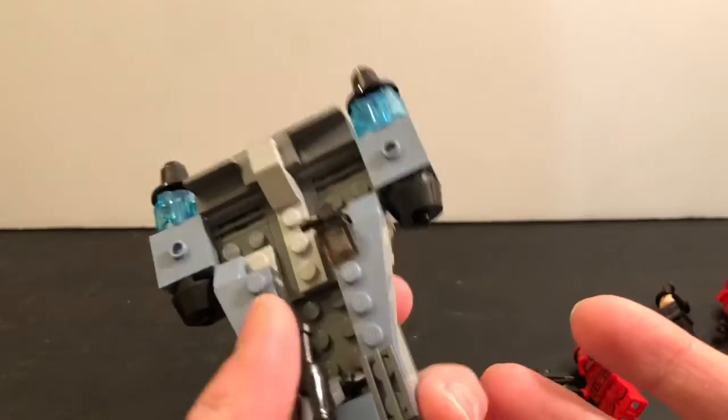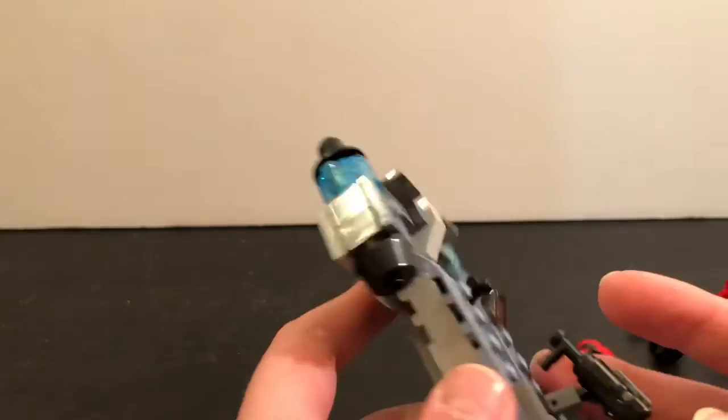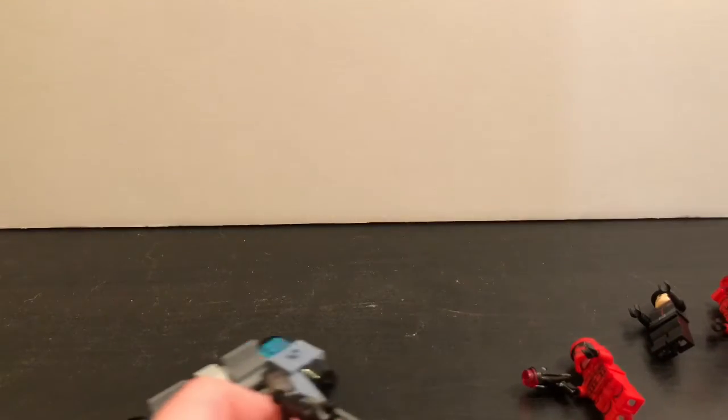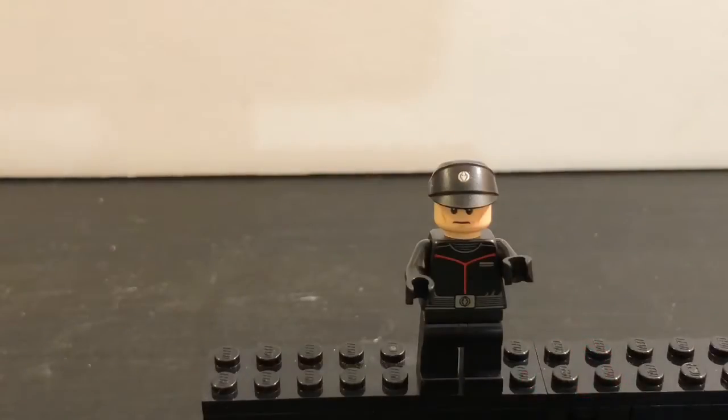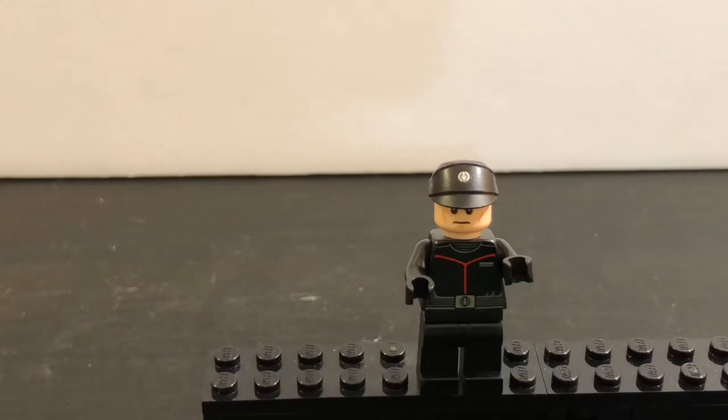And that's basically it for this build. Now let's go on to the minifigures. The first minifigure we have is a Sith Officer. I'm gonna call him that since they're calling the others Sith Troopers and Sith Jet Troopers. He has a red line running across his torso, so I'm just gonna call him a Sith Officer.